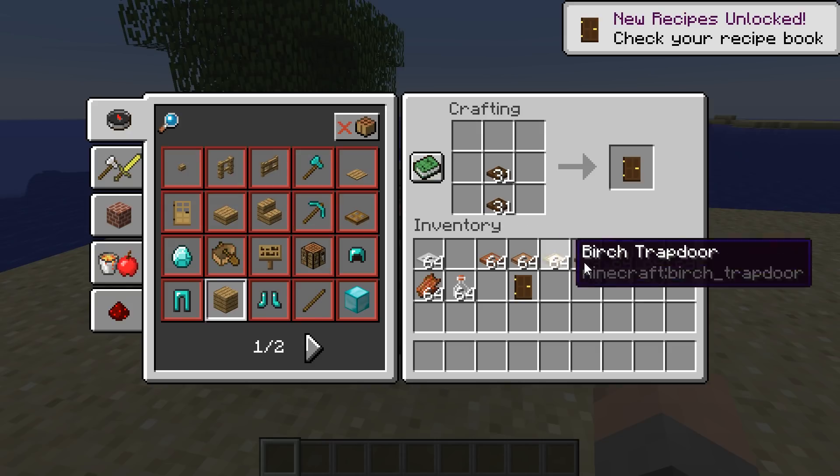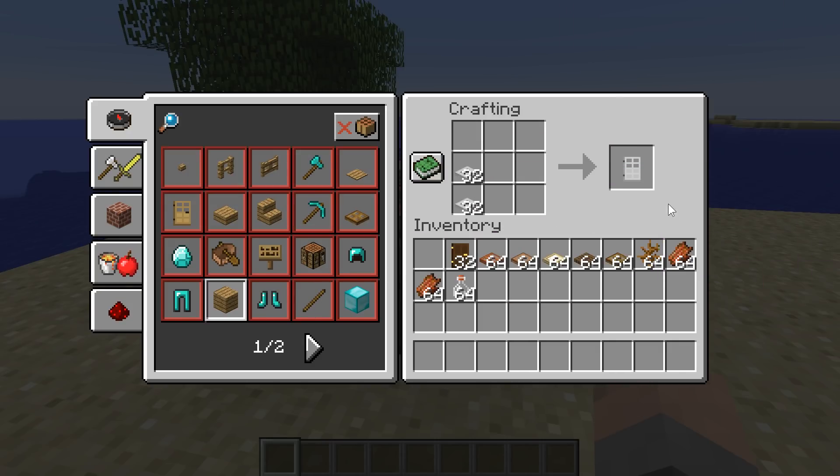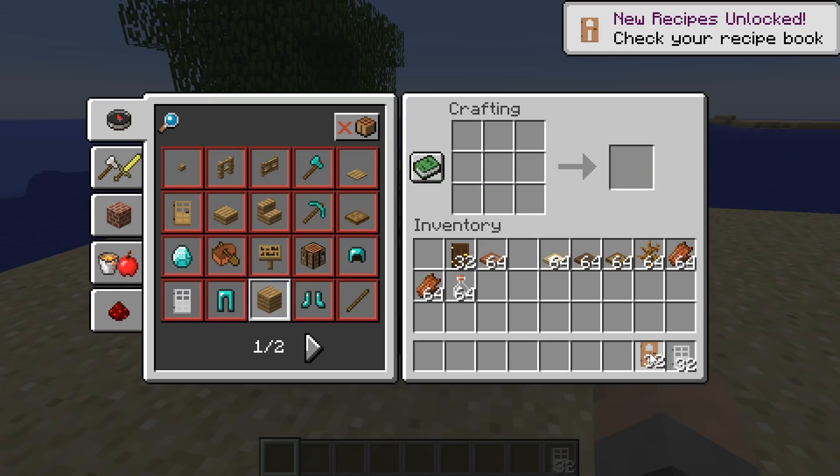So now if you want to get all your trapdoors back to doors, you can just do that, and it works with all of the doors. I went ahead and did that for everything — jungle, spruce, iron, oak, all of those.